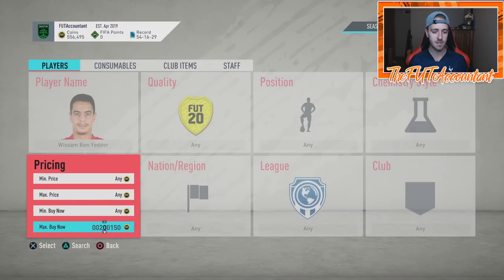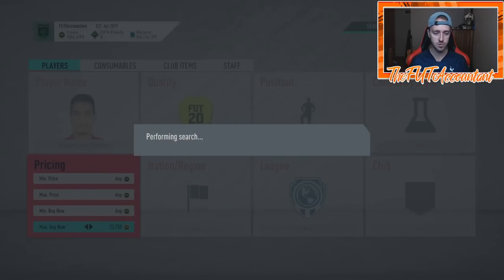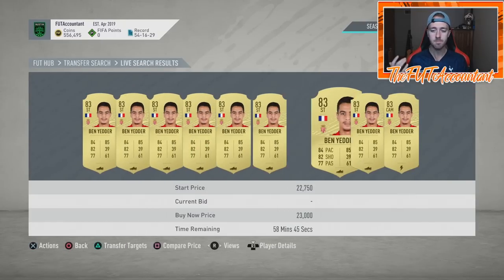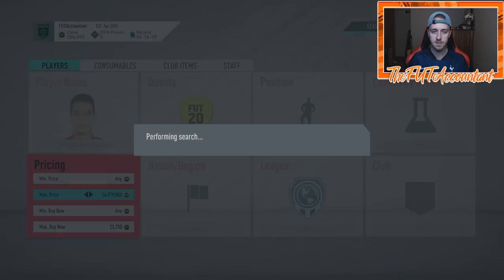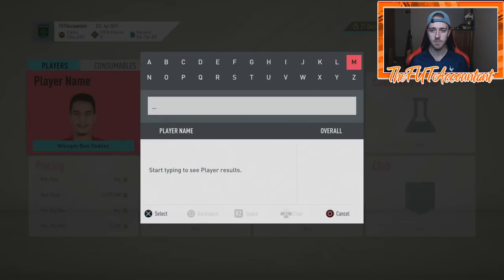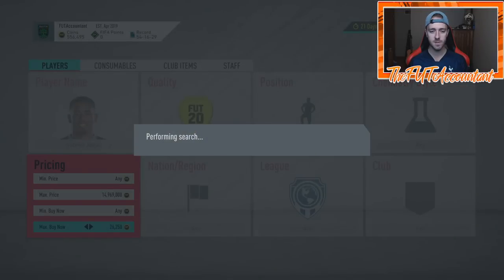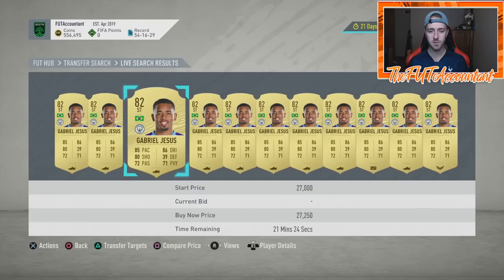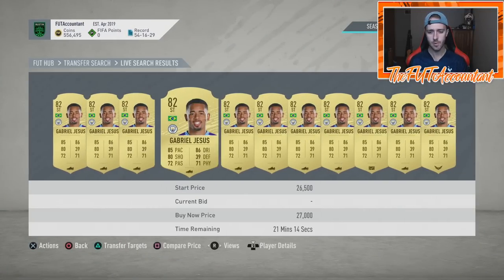You're really going to see a dip down in price on lower-rated stuff that gets packed a ton - players people have already upgraded past. A guy like Ben Yedder is around 23-24K and just keeps dropping because people already have this card and are upgrading to the Ones to Watch. Similarly, Gabriel Jesus - what is he, 27K? - this card could easily be 15 to 17K by Sunday night after this promo is in full swing, dropping around 10,000 coins as an 82-rated card.